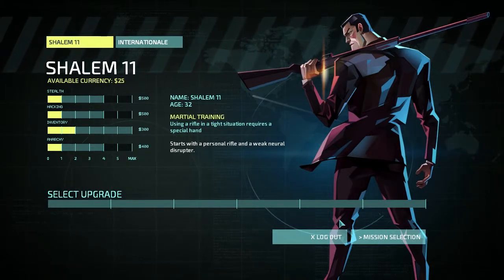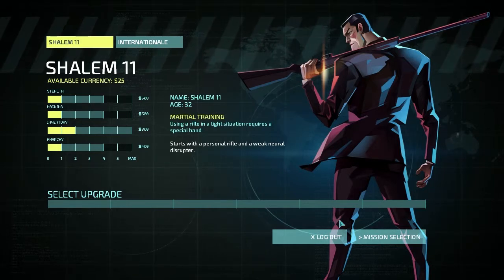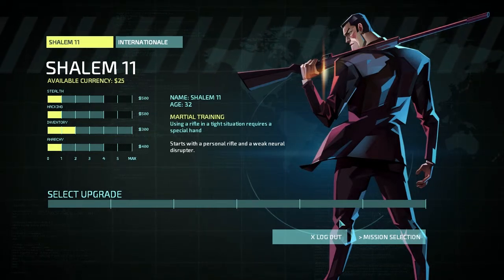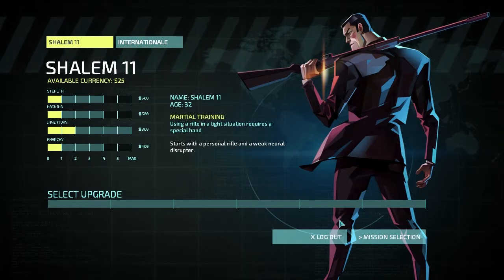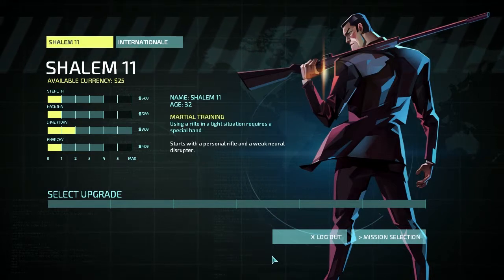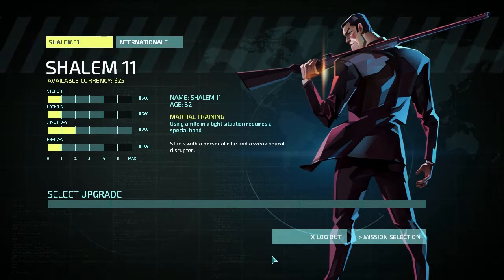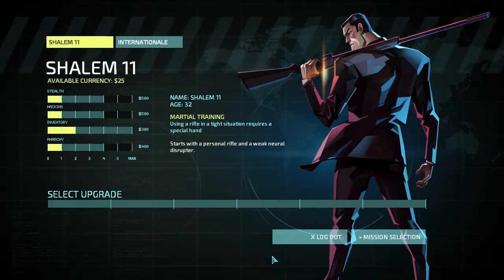Hello everybody, welcome back. My name is Jay Beadle, and I am just completing the first mission in Invisible Ink. It was sloppy — I killed two or three guards, and I learned that it costs money to kill guards. That's saddening for me.